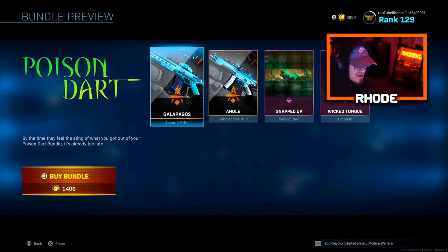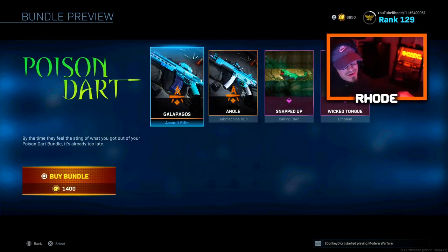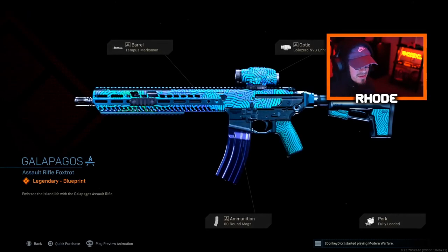There's a new Poison Dart bundle that dropped in the item shop, along with the Tracer Round Growl and the Dismemberment effect. So we have that bundle and we also got this Poison Dart bundle — this thing is absolutely clean, guys. I'll take a look at this M13, I believe that's what it is.